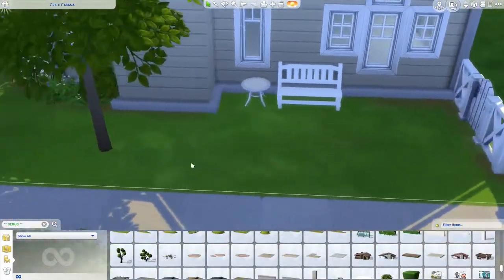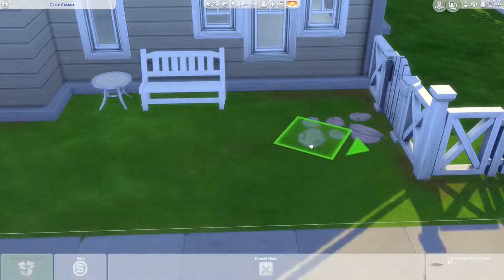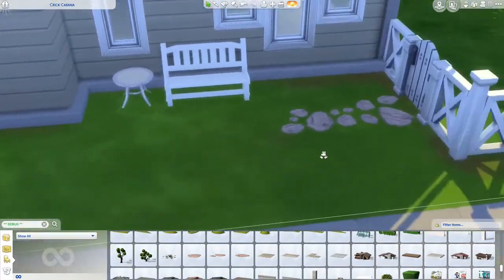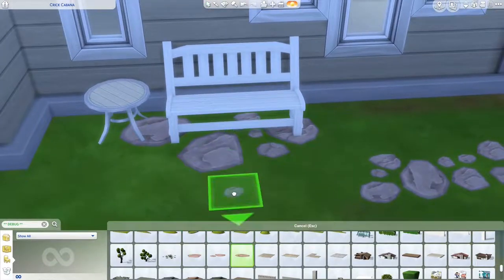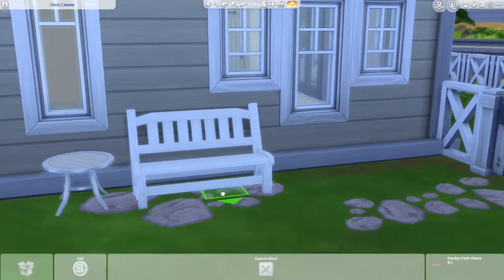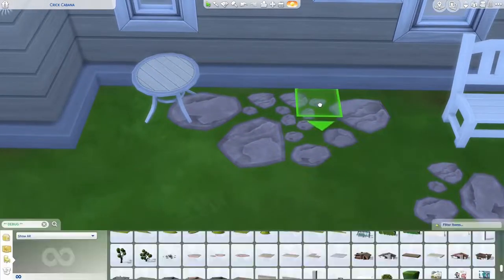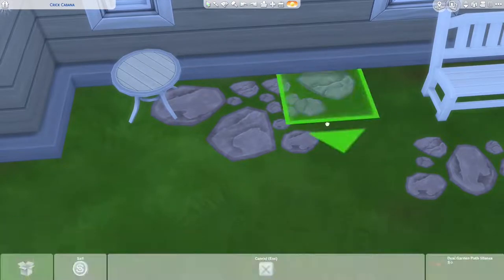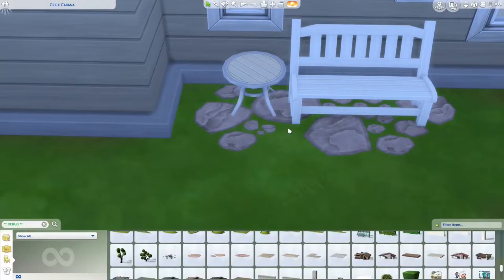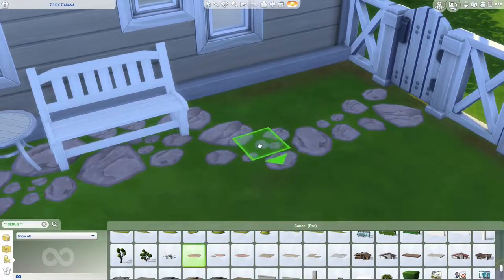I was just trying to fill this area up. I always have problems with the area leading to the fence. I found these rock path things — I don't know what they're called, but they're really nice and I love them so much. You can scale them down and make it look really cool. The problem was if they got too close to the house, they'd go up on the foundation, which was really annoying. But I thought it came out really nice — I just put some flowers, bushes, and grass to fill in the area.